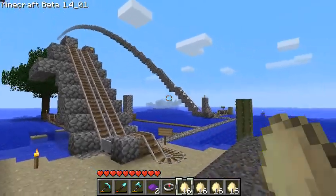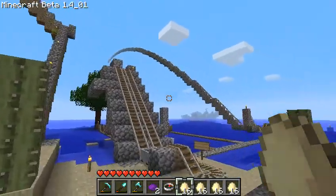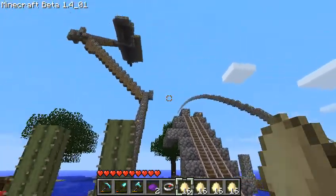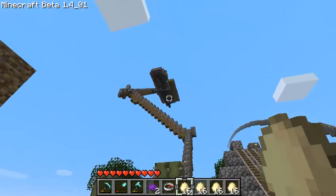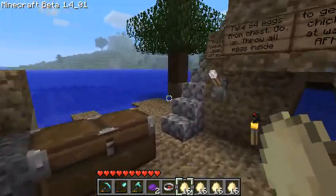Today we're going to check out some of Steve's crazy animal machines. We're here at the east end of the Ark Bridge, where Steve has a little island paradise of animal experimentation.